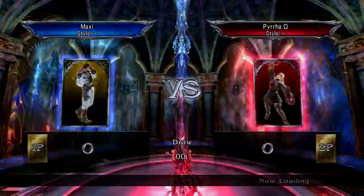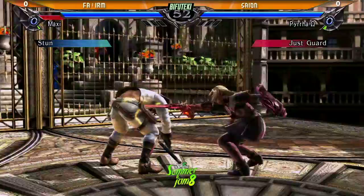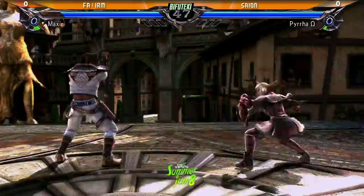IRM versus Scion. He's still got that FA tag. Would've thought he would've dropped that by now. Nice Just Guard. Good choice. Can you stab 6A plus B if you're Just Guarded? I think so.